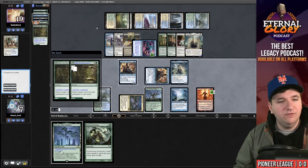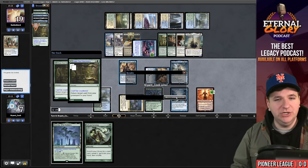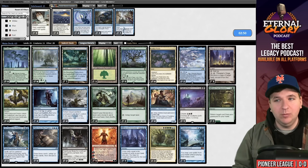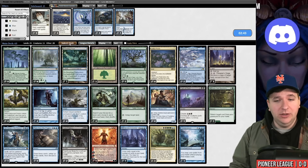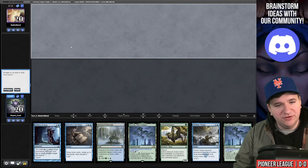We deal our opponent five damage, Bala Ged back Chandra, play Chandra, cast Bala Ged Recovery getting back both copies, and loop. Our opponent concedes. I need to not play terribly in game three — I don't know how we all feel about that but it's something I probably need to do if I want to win.